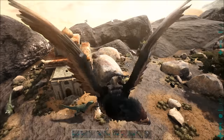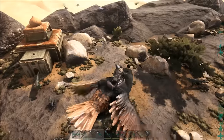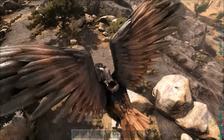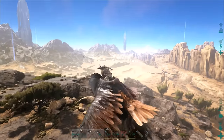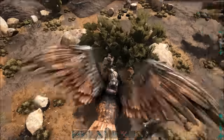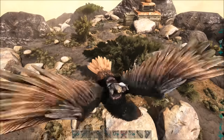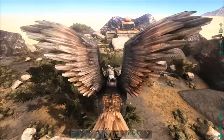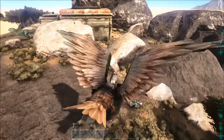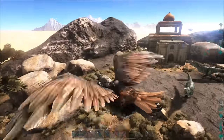Here we are at location number two. This is probably the second easiest place to get crystal when you're just starting out. The easy area spans from this mountain basically all the way over to that mountain we were just at. Now this area is much more dangerous — you've got a lot more aggressive dinos around. There are a few Karkinos here, but there's a bit more crystal to work with. There's some over here, a bit over here, and just a little bit just over behind that.